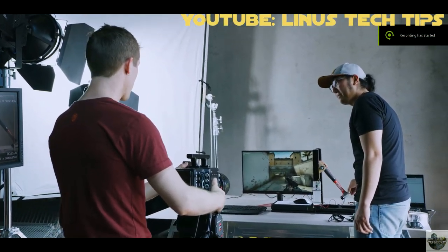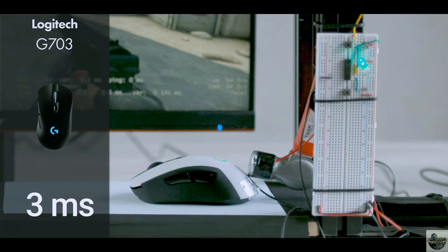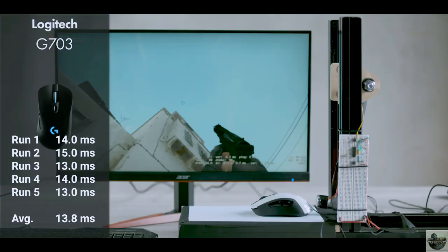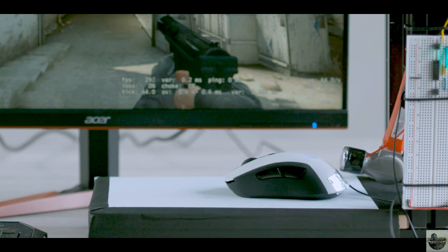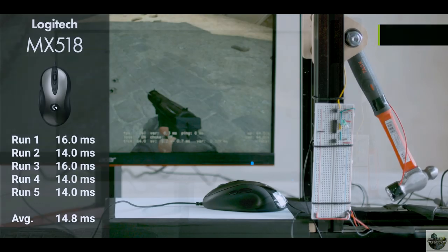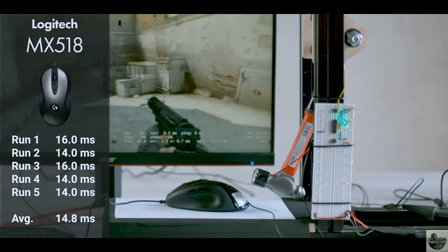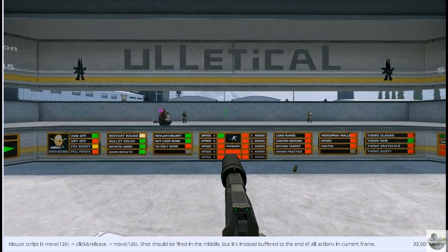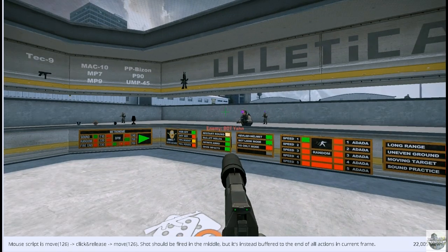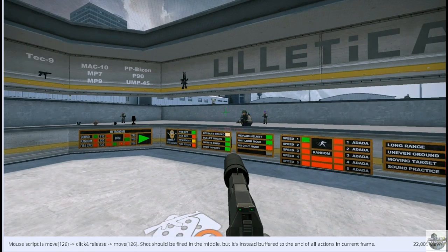There's something I want to show you about monitors and mice. Linus Tech Tips did a video comparing wireless and wired mice in CS:GO. They found approximately a 15 millisecond delay from when a gaming mouse is moved to its response on screen. Between Logitech wireless and current gaming mice, there was hardly any difference — the wireless mouse actually won by 1 millisecond. But what's even worse is that click latency has an extra buffer on top of that. Valve could fix this but chooses not to — a script designed to fire mid-movement always waits until after the movement is over to fire.